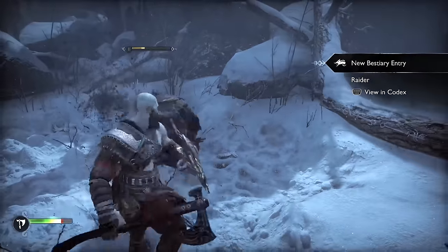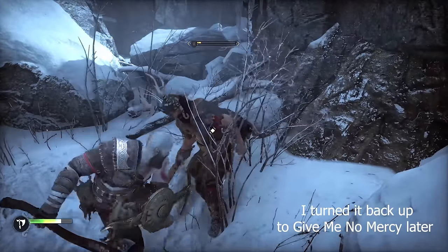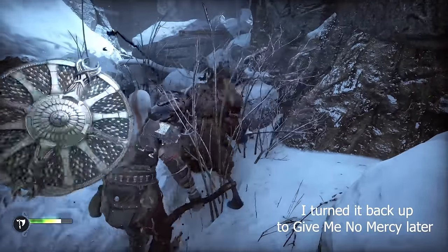With that out of the way I start the game on Give Me No Mercy, which is the second hardest difficulty in the game, and then I almost immediately lower it to Give Me Balance because I do in fact eat at Weenie Hut Jr.